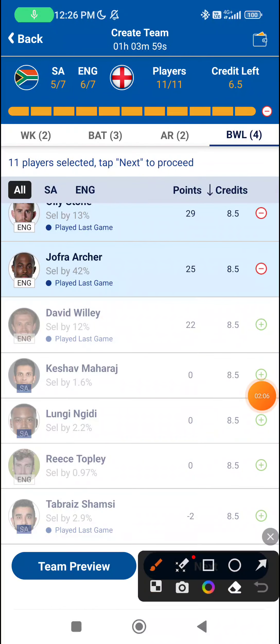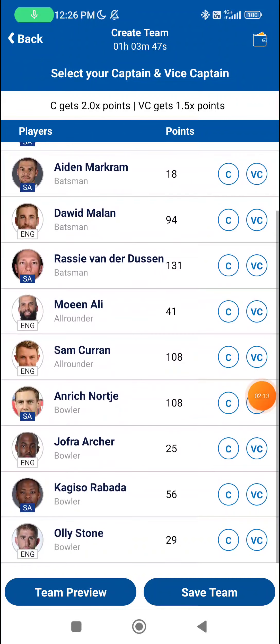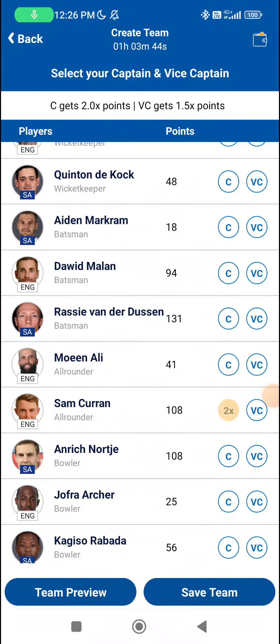The other guys you have to consider are Rashid and Shamsi. These are two guys you have to consider, especially when they bowl second, because under pressure both these guys get a lot of wickets. So those will be guys for you to consider.